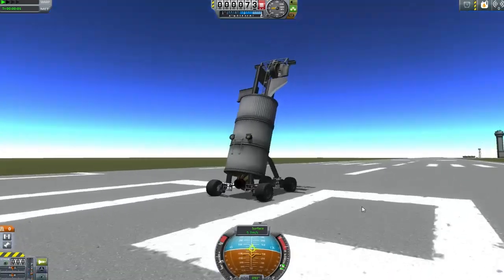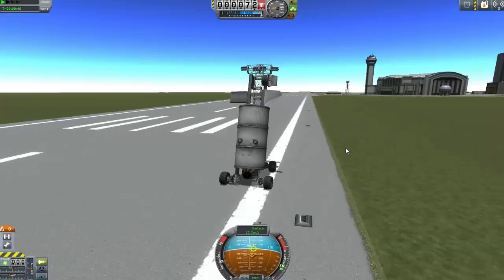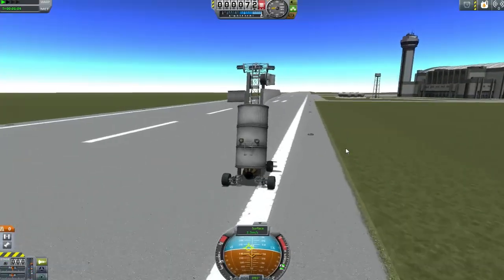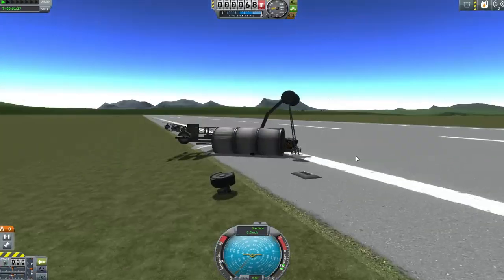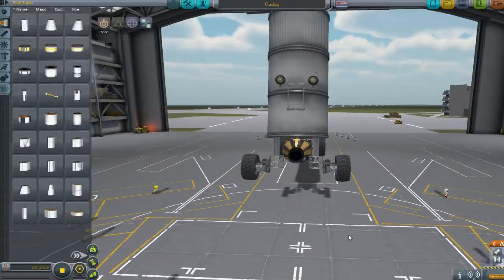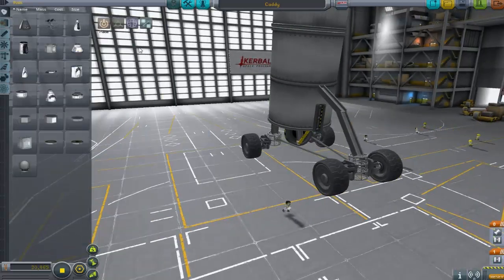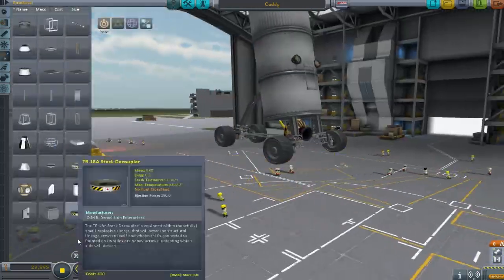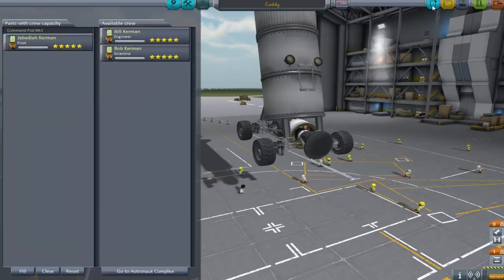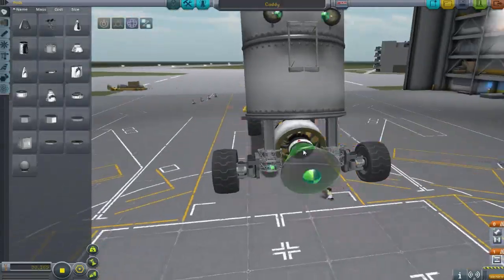We need a more finessed support structure in there. My rough prototype had a single i-beam running down to the bottom and I just stuck the engine on using the gadgets to rotate it a little bit. Now whilst that worked in principle we could definitely do with giving it a second pass. We've got enough ground clearance to roll around. To make the engine functional we're going to use a fuel line, and we're also trying to attach a command pod because I want a Kerbal on board.